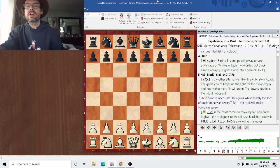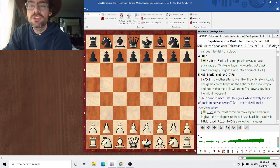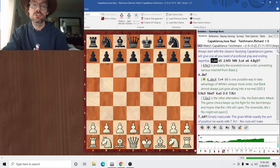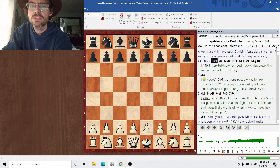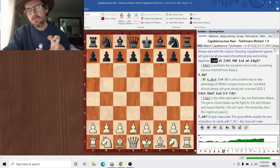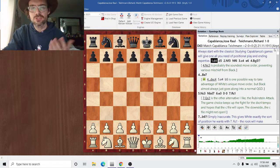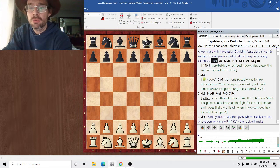We're continuing our examination of isolated pawns. We're continuing with some classics. We're looking at a game of José Raúl Capablanca today. He was playing Richard Teichmann, who was actually a pretty decent player back in the 1910s and 1920s. This was an exhibition match, which I'm not really sure what that meant back in the day. Certainly wasn't for a world title. This was in 1913, so this was long before Capablanca won the world title.